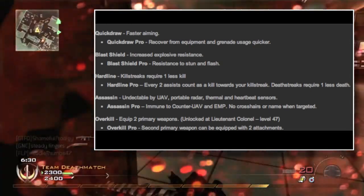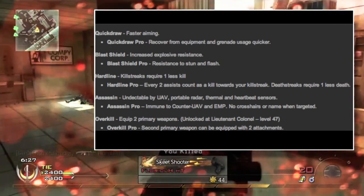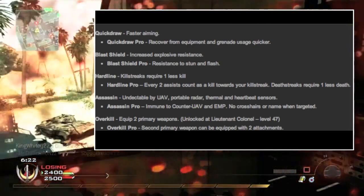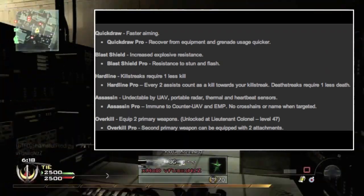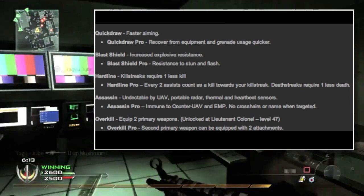Blast Shield gives increased explosive resistance, just like Flat Jacket. Blast Shield Pro makes you resistant to stun and flash grenades — so they've basically combined Tac Mask and Flat Jacket into one perk to make Blast Shield.